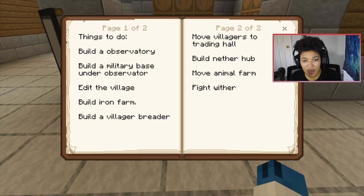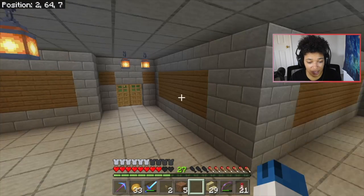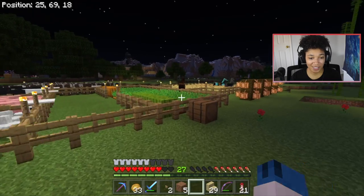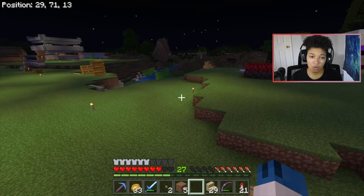I want to tear down the buildings in the village and build modern houses, making it like a military base — collecting mobs like a supercharged creeper and observing them in a room. Build an iron farm — did that. Build a villager breeder — did that. Move villagers to trading hall — never did that. Build another hub — started it but don't like it. Move the animal farm and fight the wither — we have a beacon now. I actually do want to give my three horses some stalls and build them a proper barn.